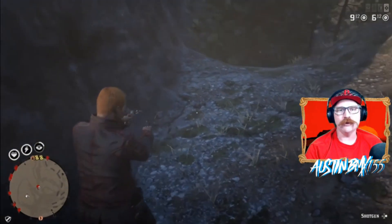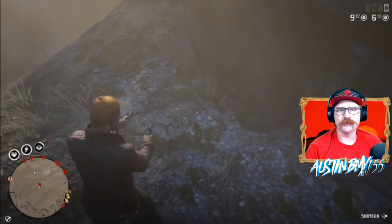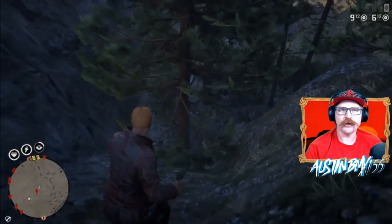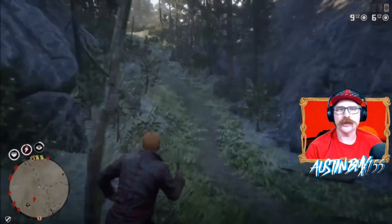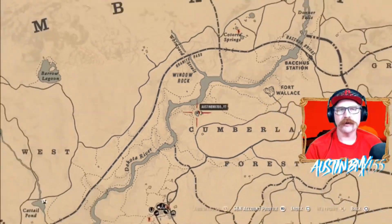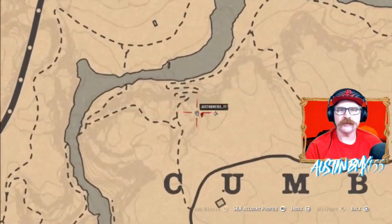Now moving over to Group A, which should be live right now if you're watching this video when it drops. We're over in Cumberland Forest. If this is a Group A day, there'll be a chest right here for you to grab, and you can loot it without using any tools at all. On the map we're right above the river in Cumberland Forest, up above Valentine — definitely easy to get to.